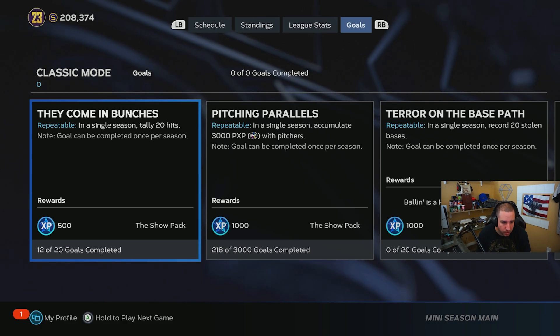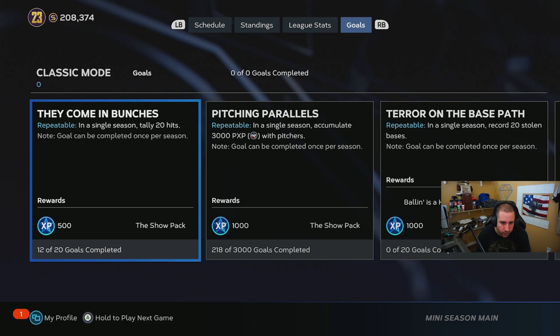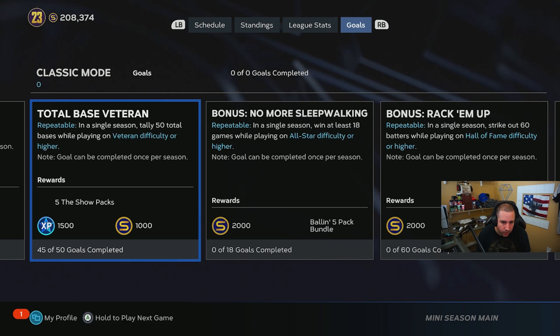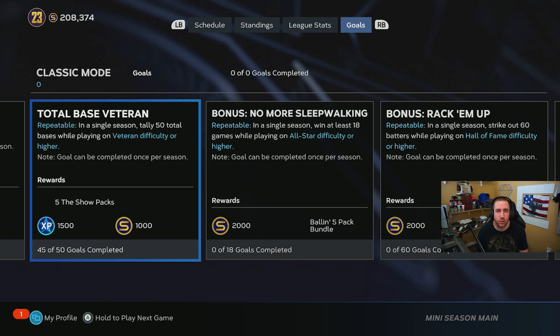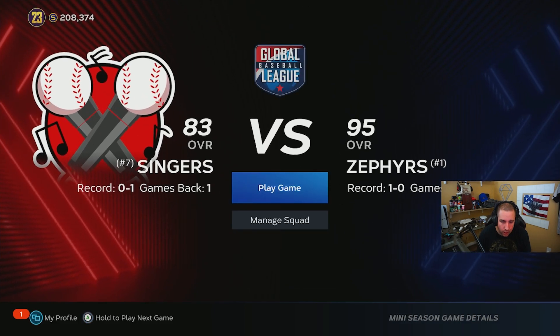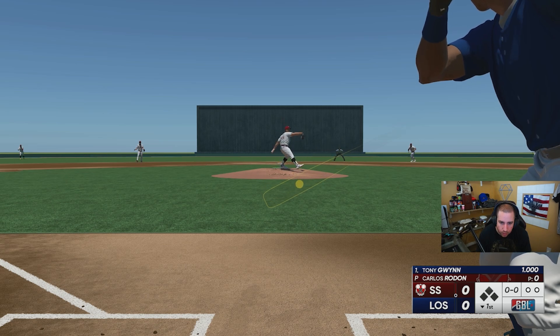20 hits is also repeatable — get 20 hits in a single season and you also get a pack and 500 XP. We got 11 home runs — we were very very close — and we got 45 total bases. Alright, that was our first go at it. We choked — I should have been able to do that first game easily. We'll go into the next one. We still need to hit the 20 home runs or just go for our two more home runs and make sure we get through eight batters.